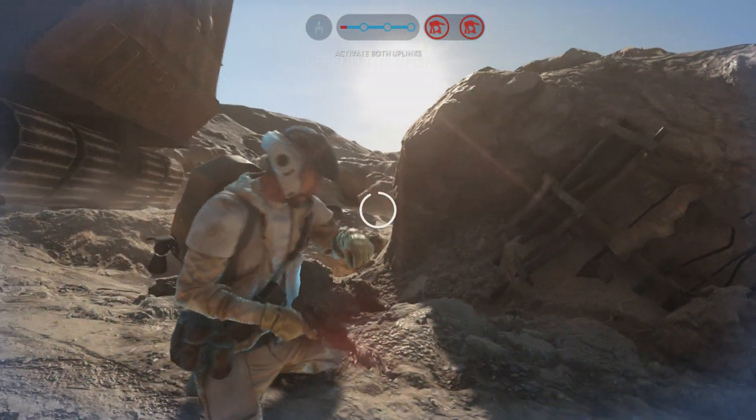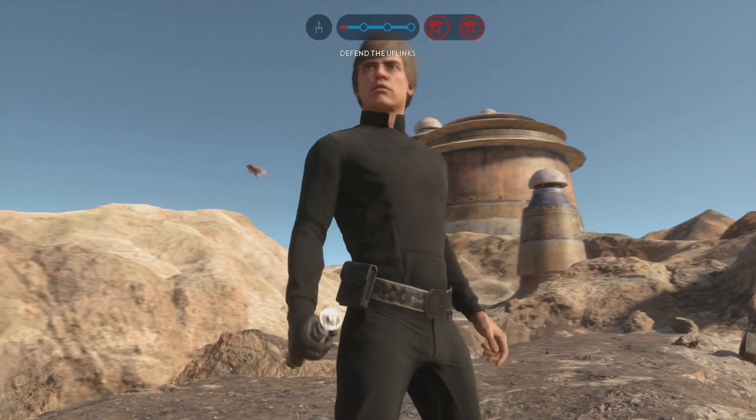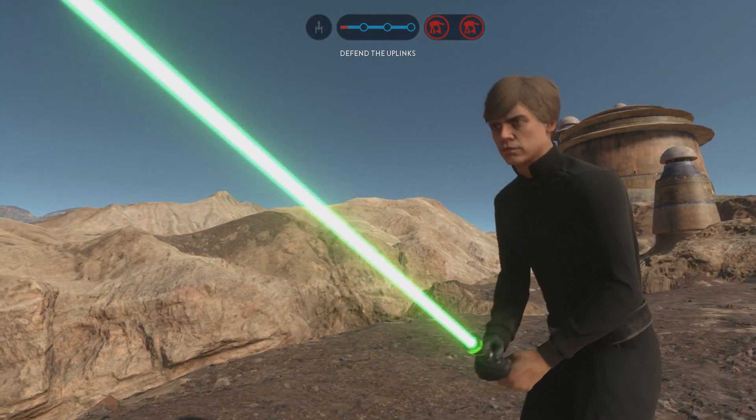Bring an easy uplink to call in our bombers. Y-Wings are ready to support you against the AT-AT. You'll need to activate those uplinks to guide our fighters in.